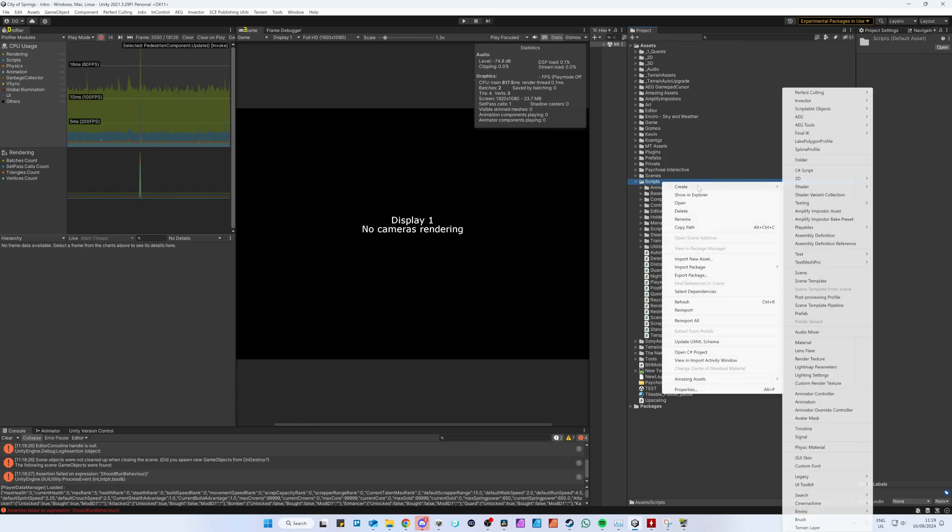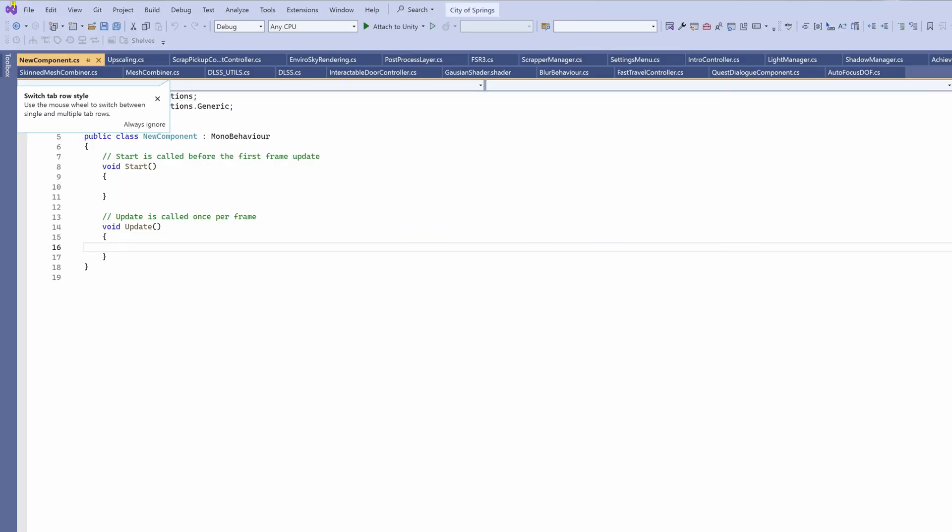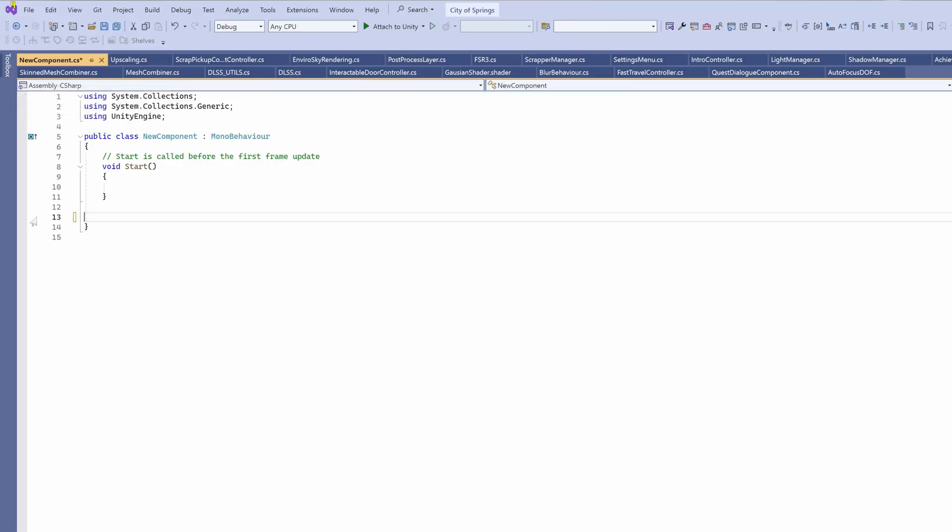If you create a new script component and you won't use the update function, remove it straight away, because update calls always take CPU resources even when they're empty. Just a little, but many times a very little bit is still a lot. And the higher your frame rate, the more you are wasting these resources.